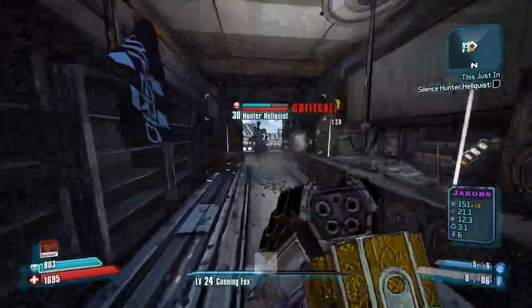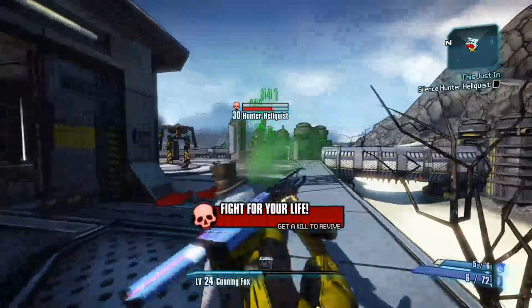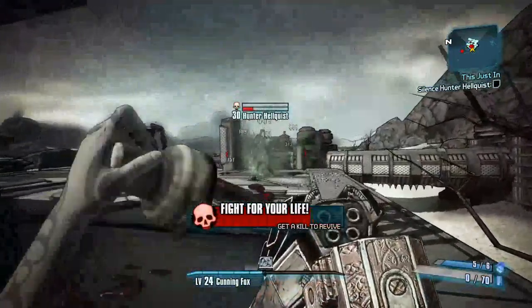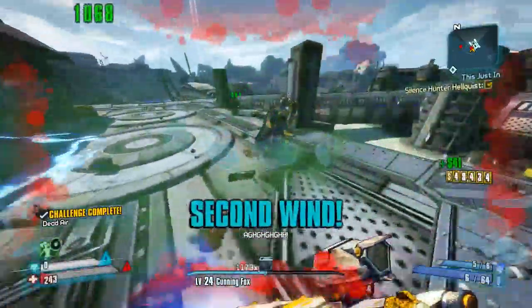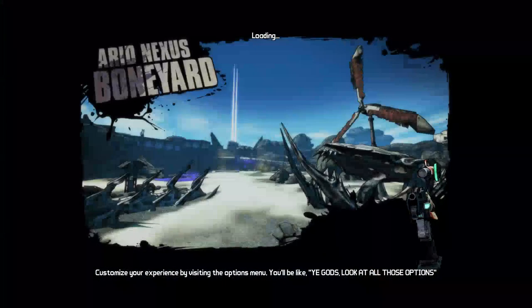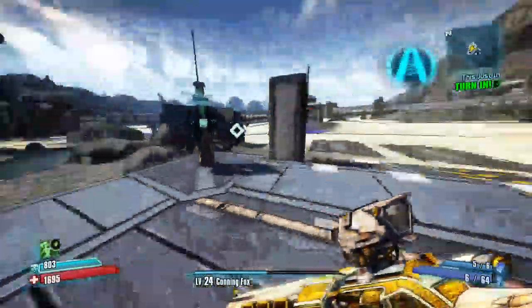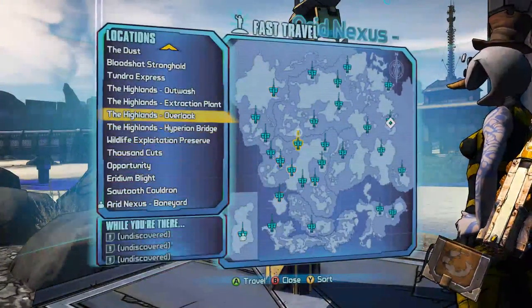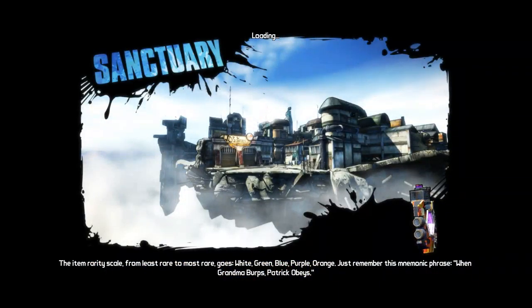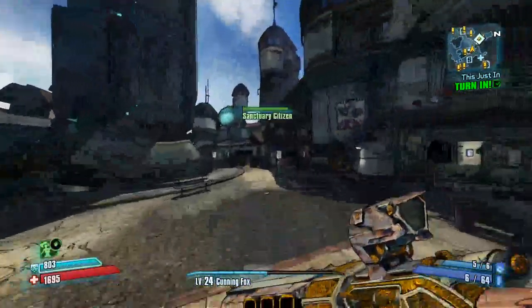I'm gonna die here — I am so going to die. I fucked up. All my dot damage... Okay, so save, quit, go back to Sanctuary, come back here, then start the actual farm. Because I want the B-Shield, and I will get the B-Shield no matter how many episodes it takes. But it shouldn't take much — I'm hoping it doesn't take much.